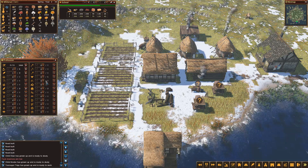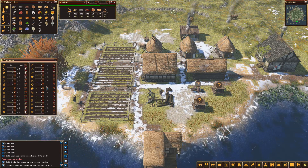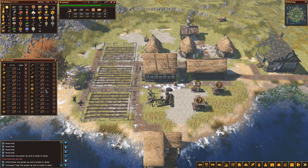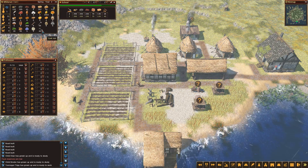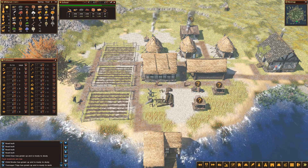I've taken off the blacksmith and the furnace and the kilns because we've got enough tools, we've got enough cast iron and we've got enough charcoal for the moment.